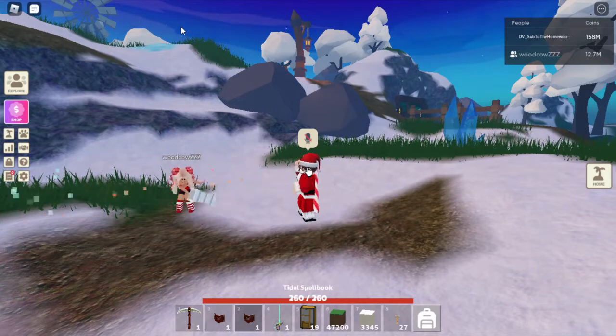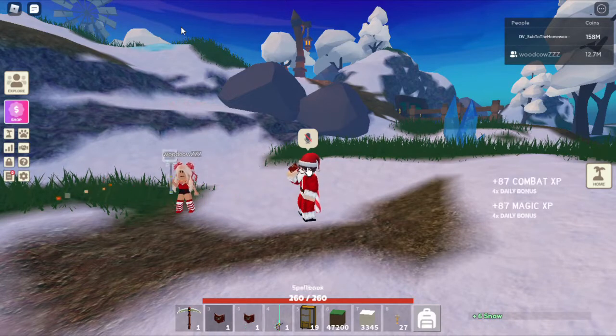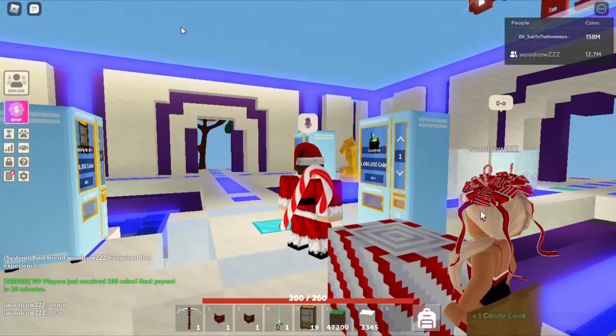If you wanted to, you could use the Captain's Ropear, but I found that you'd die a lot more since it didn't do that much damage and you'd get flung off. With this spot, the snowman can't even move and touch you. That's what the candy cane block looks like — it's basically just a texture around it where it looks like wood.